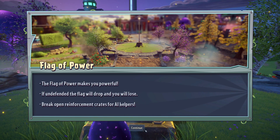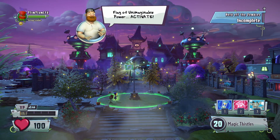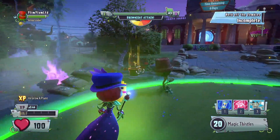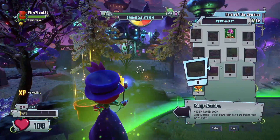Break open reinforcement crates for all AI helpers. Alright, sounds good. Flag of imaginable power, activate. So now don't let me get this — I should grow some plants, which I haven't really done. I didn't think of that; I should have opened some packs, because yeah, that's good.